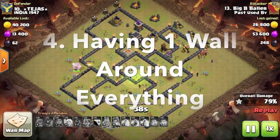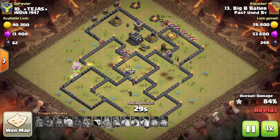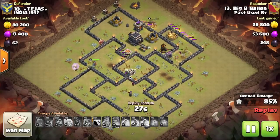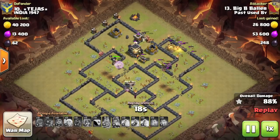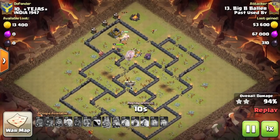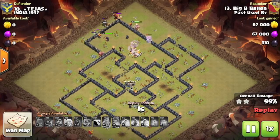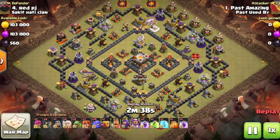Mistake number four is having one wall around your entire base. This may seem like you're protecting every building, but the huge problem is that the attacker only has to break through one set of walls to have access to your entire base. They drop a couple of wall breakers, break in, and now there are no more walls to deal with. Troops like valkyries and giants can just walk around your entire base freely — it's much easier to destroy a base when there are no internal walls in the way.